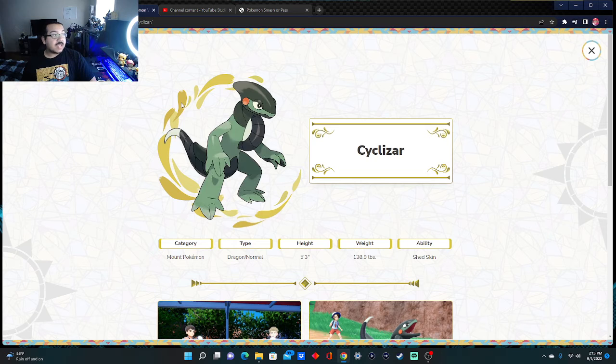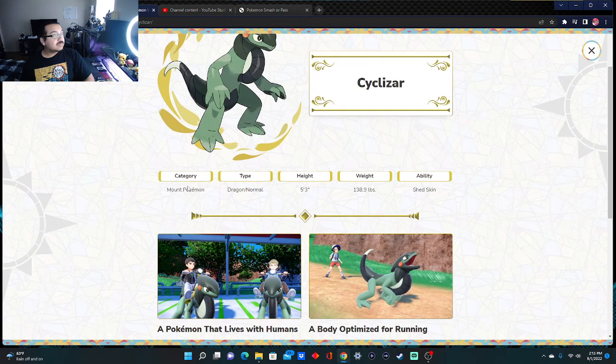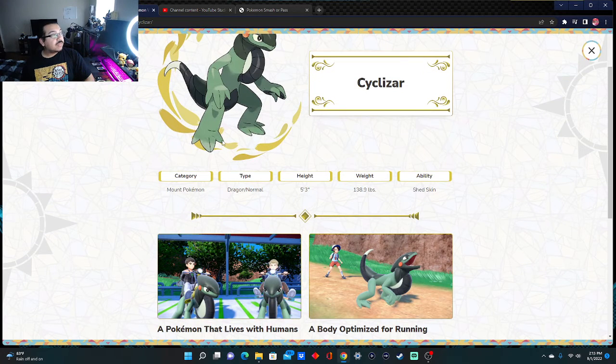Also, everybody's saying it's the transitional form between Koraidon and Miraidon. What could it mean? No clue — even after seeing it when it came out, I still have no clue myself. Also, it's a Dragon/Normal type. The only Dragon/Normal type I want is Drampa — you can't convince me otherwise. So, Cyclizar — the Mount Pokémon, Dragon/Normal.